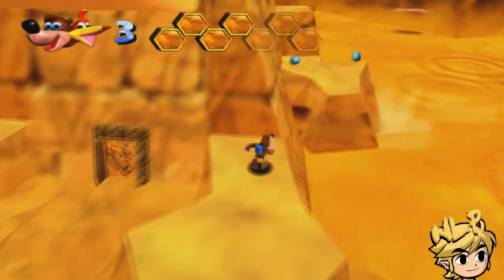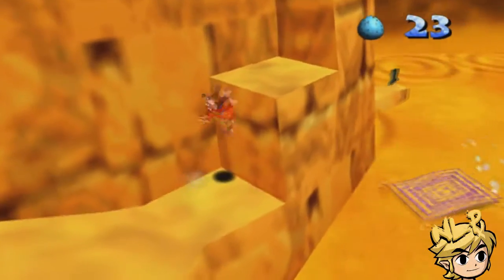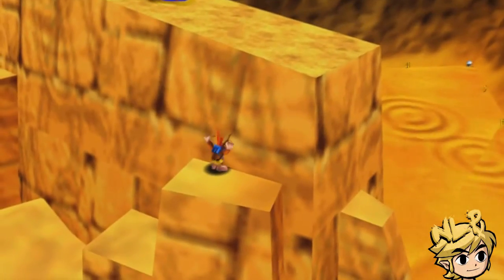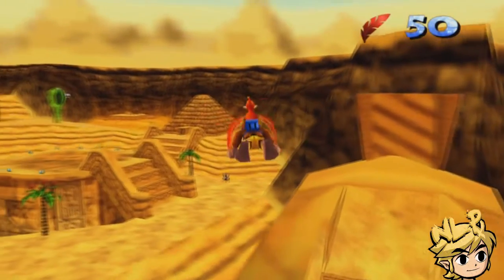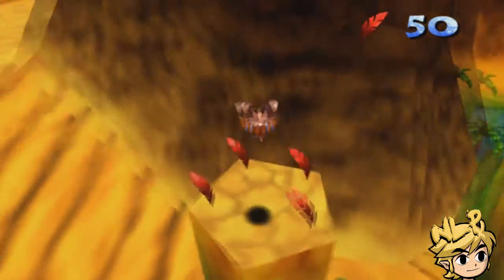I pressed left on the analogue stick to change the camera but I held LT to duck, so it doesn't change the camera angle — instead it puts you in that freaking Super Saiyan Limit Shield mode. I didn't actually mean to do that either; I just meant to jump, but it saves time.